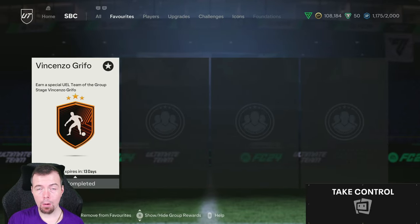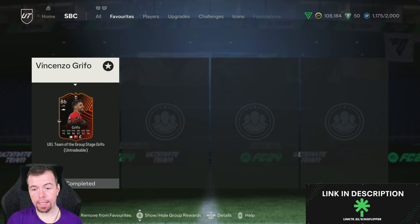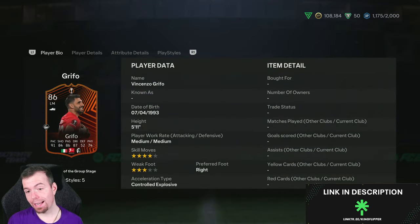Yo guys, what's going on, Kingflipper here, welcome to another team in a group stage SBC video. Today we have Vincenzo Grifo — I hope I said that right, his first name. Grifo, two weeks, 86 rating left mid. It's nothing too fancy.